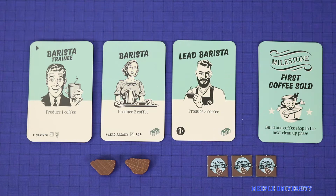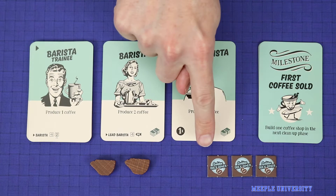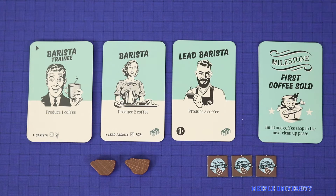The next module is the coffee module which adds the most new mechanisms to the game of any of these modules. This adds three new employees: the trainee barista, the barista and lead barista, as well as the first coffee sold milestone and the coffee tokens. Each player also gets three coffee shop tokens at the start of the game, matching their restaurant. The coffee module is based on the premise that a house, when driving to a restaurant, will stop off at coffee shops along the way to buy coffee, allowing you to sell coffee while another player is making a restaurant sale.